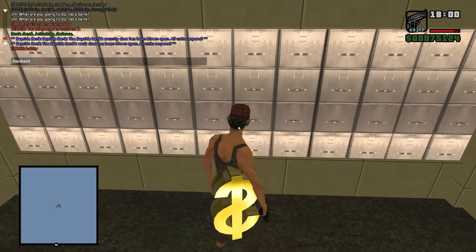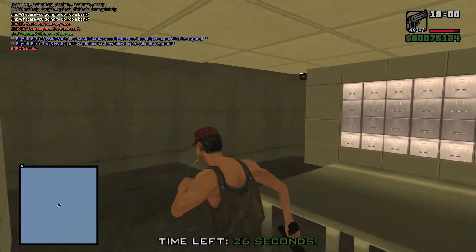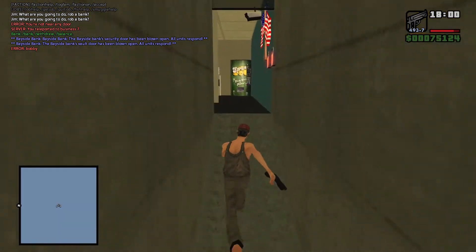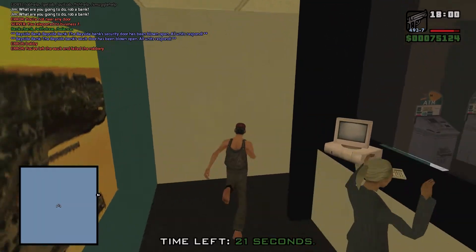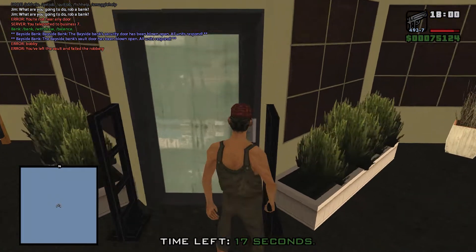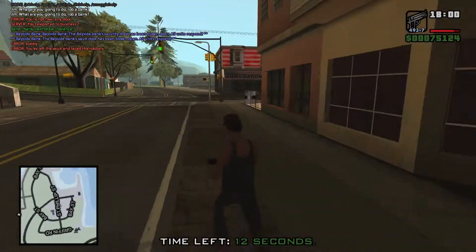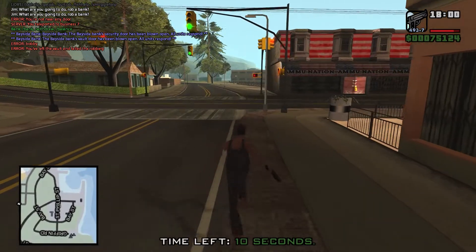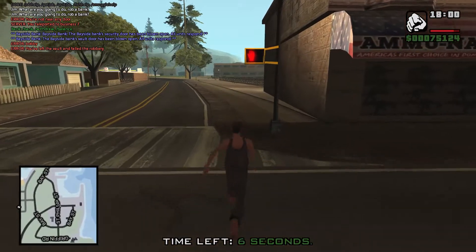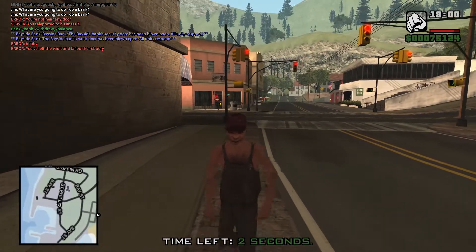Same principle again — load cash, wait 30 seconds and you'll get the money. Since we already saw what happens on a successful robbery, this time we're just going to demonstrate a failure: I'm going to leave — you've left the vault and failed the robbery. The timer still keeps going, but you just leave the place like, oh I failed the bank robbery, but I'm out. Have a good one!